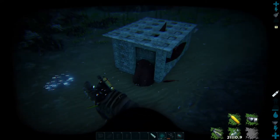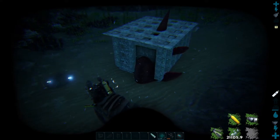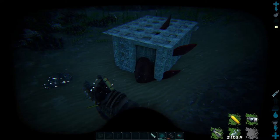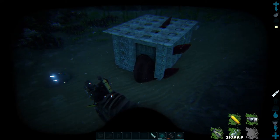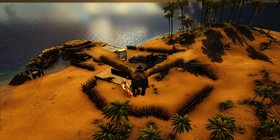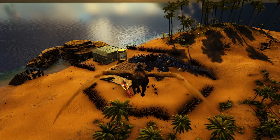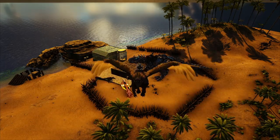Now you can tame your dino with a tranq spear bolt. If you want to know how to make a tranq spear bolt, you can watch the video in the card at the top right. If you want to tame a bigger dino, you need to make a bigger trap with more height. This is the end of the video — hope it was helpful. My name is Warrior, have a nice day, have a good game, bye!